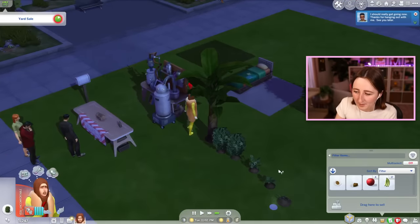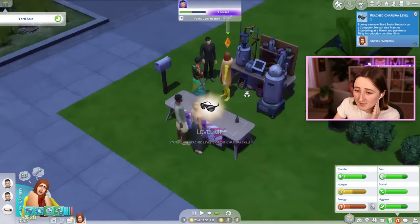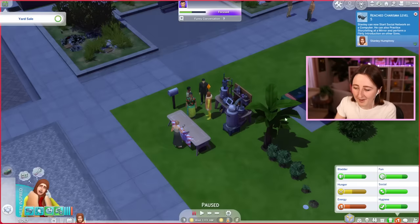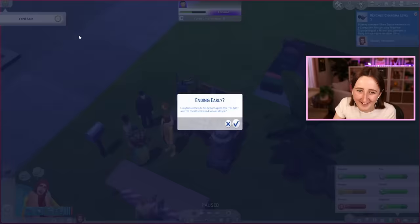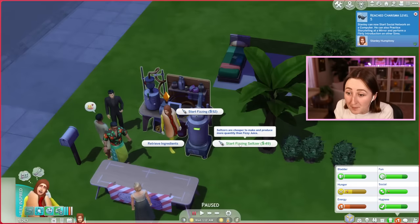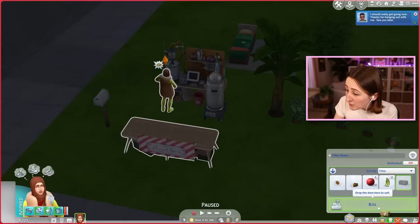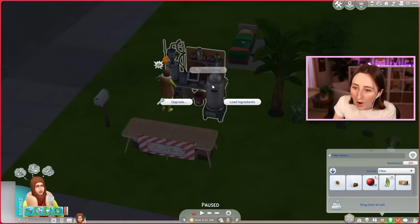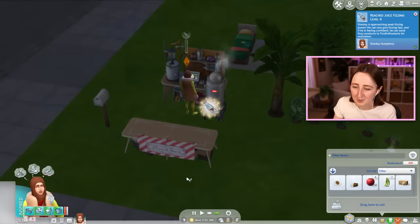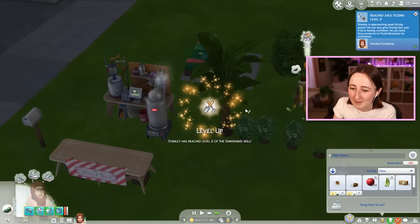I haven't got a bonus trait. He's going to pee in his bush — sorry everybody, don't mind me. A level 5 charisma skill from this? I'm sold out and I still don't have enough money to buy a shower, so that's annoying, but it's okay. Unloading the plantains — we can start fizzing seltzer. It's cheaper to make and produces more quantity than fizzy juice. That's worth so much more money now! We've been scammed — that's 151. I know I'm at a higher skill level now, so that obviously really heavily contributes to it, but I find this very frustrating. This whole process makes no sense.